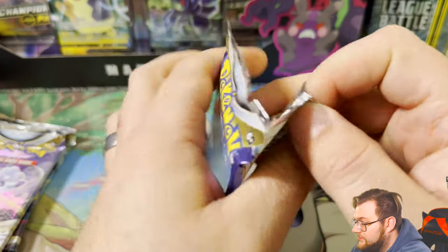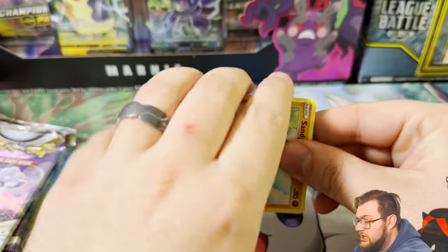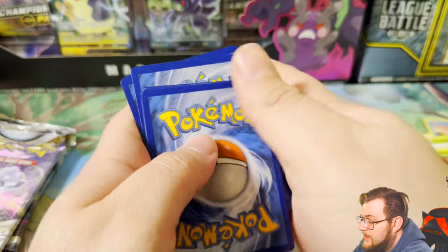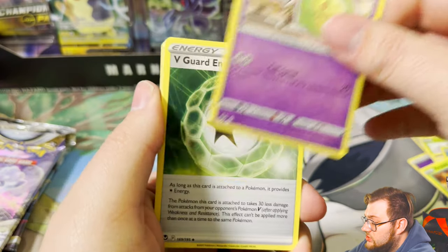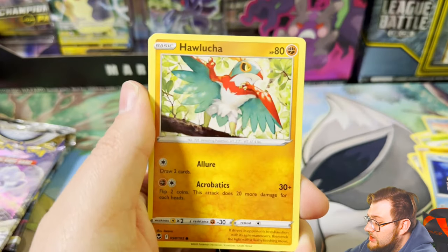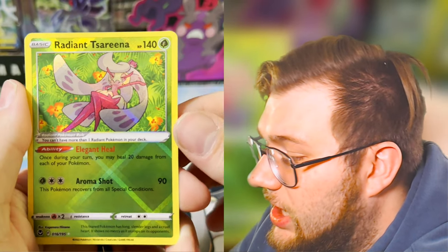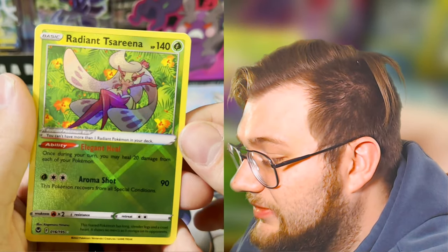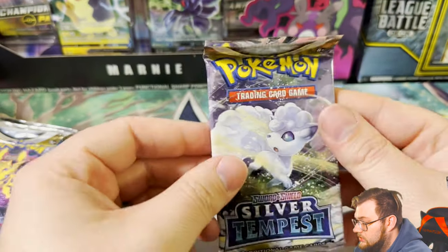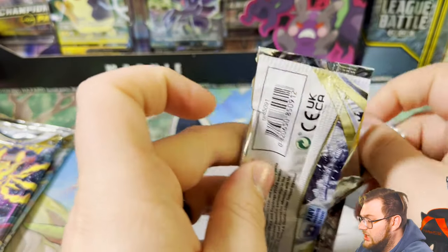Lugia is on this pack art and we'll get some Lugia. I ordered a shiny Hisuian Zoroark plush from the Pokémon Center and also bought one single pack of Lost Origin, so maybe we'll get lucky. Metal energy, Duosion, Hypno, Sandy Ghost, Relicanth, Hawlucha, Roughneck, Vulpix taking a walk — hey, Radiant Serena! I always forget about radiant cards but I actually love them. Some of my favorite ways to do shinies.